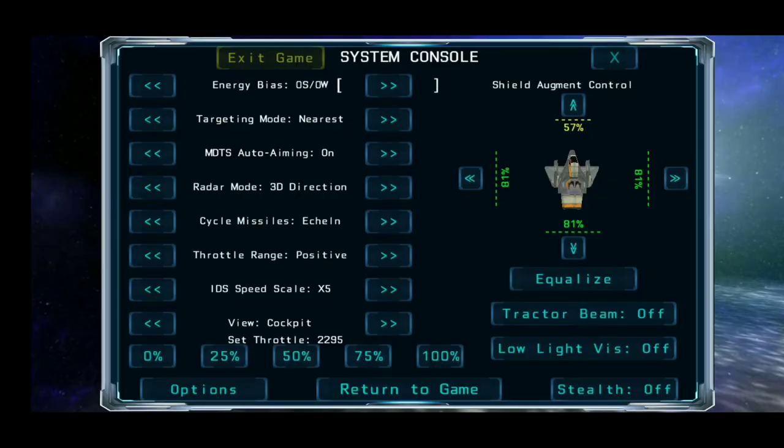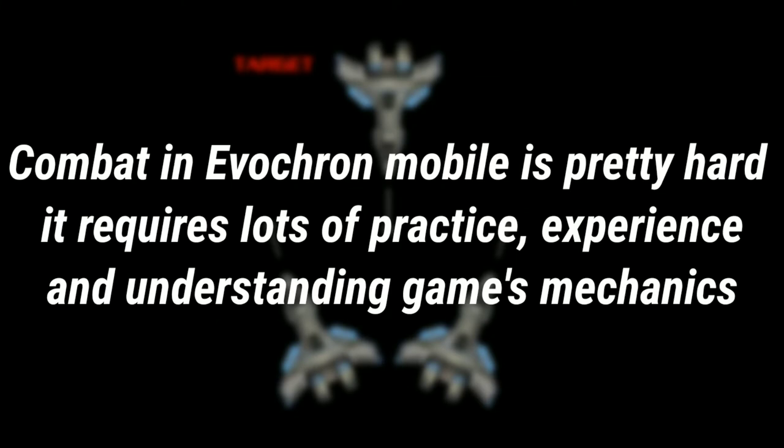Observe the energy bias setting indicator on the lower left cockpit display.